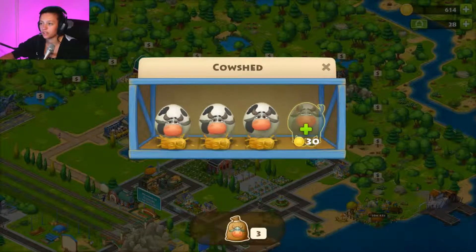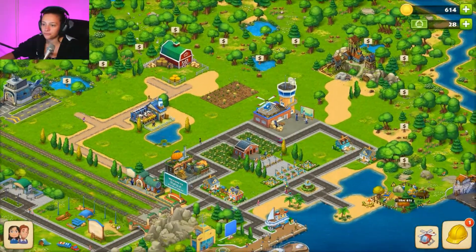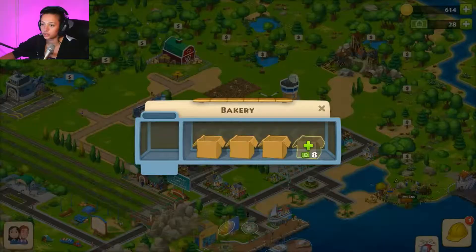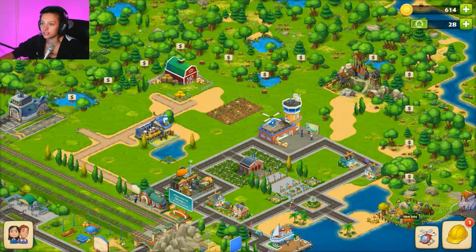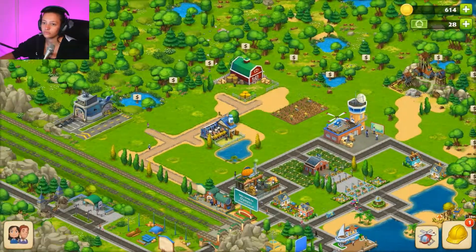Let's feed the ladies and get some milk. Let's get some more bread going while we're busy and keep an eye on our crops. Let's check what's in the barn — we've got 11 out of 50, so we're going to try and keep that down so we don't fill our barn too quickly.